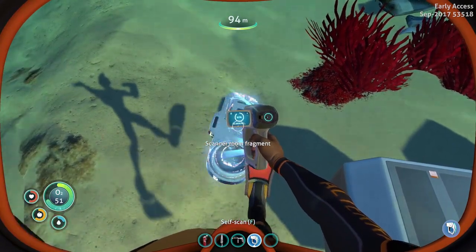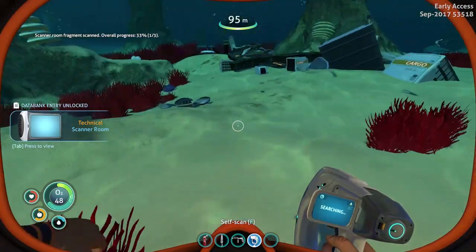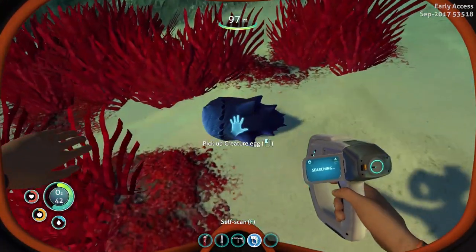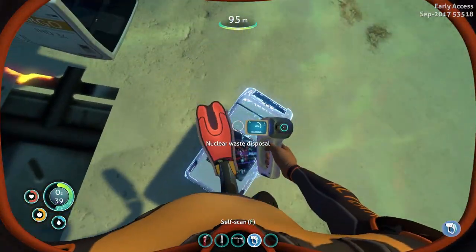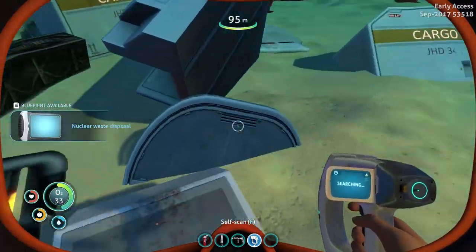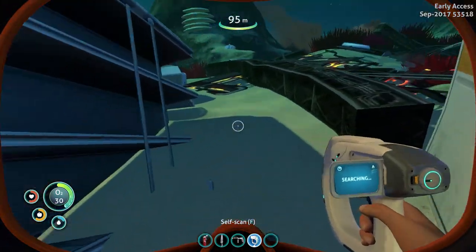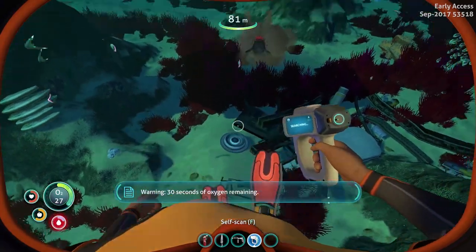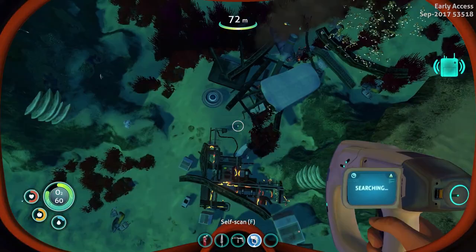At some point — definitely something we need to think about possibly doing. There's got to be something to scan down here. The sea glide — that would be fantastic. A scanner room fragment — what do I need a scanner room fragment for? This is the very beginning of the game. What is this — a creature egg? Nuclear waste disposal? I don't even know what that is, I've never seen that before. 30 seconds of oxygen — we gotta go back up, we need air. Sea glide would be fantastic right now.